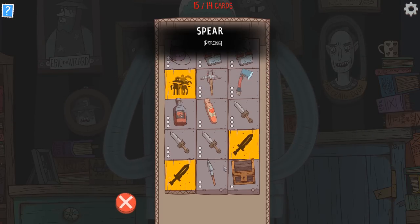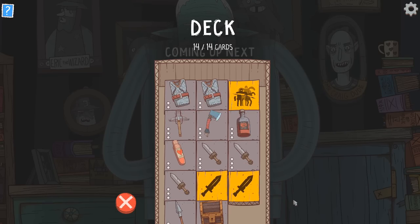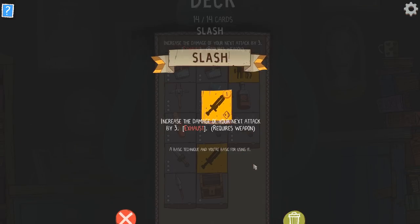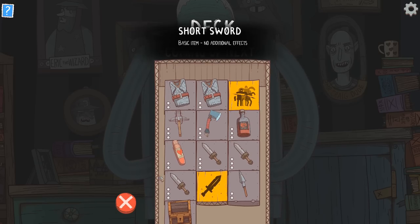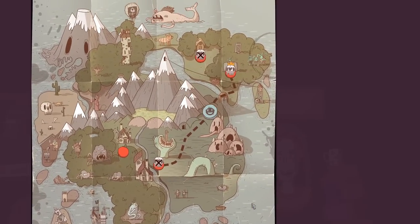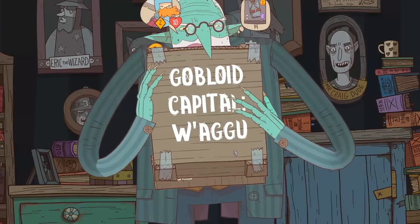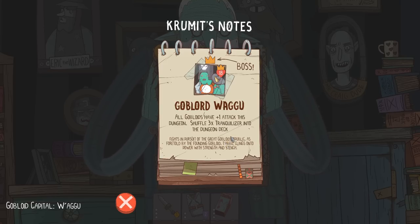Your deck has too many cards — remove a couple. We'll get rid of the bucket hat. I honestly don't use those very often; I'll leave one in there just in case. Most of the enemies we've been fighting have been immune to weapons. Wagyu is the capital city of the gobloids, the name of their king, their signature dish, and the most popular gobloid baby name — so pretty much everybody is Wagyu. All gobloids have plus one attack this dungeon. Shuffle three tranquilizers into the dungeon deck.